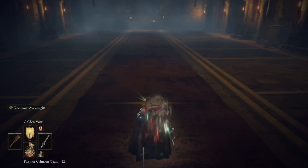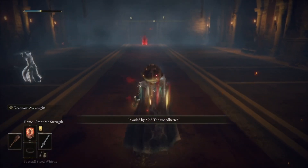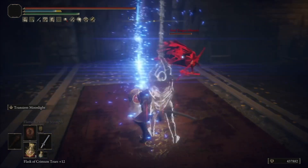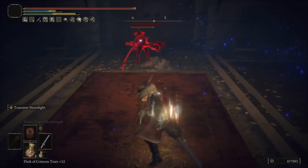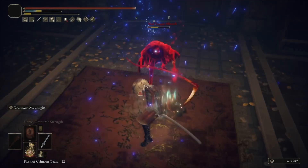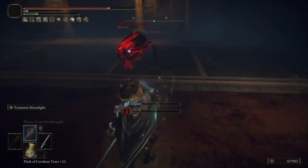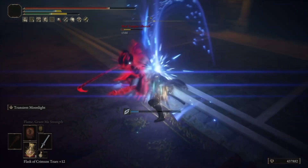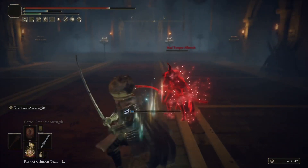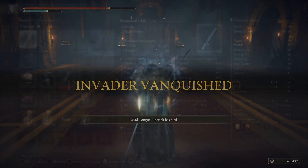For buffs, we're drinking our flask which has the Magic tier in it to help with the beam. You can use the Consecutive Attack tier as well if you're hitting with the sword itself. We're using Golden Vow and Flame Grant Me Strength. This works really well against NPC invaders — we know how good it is in PvP. It's pretty ridiculous; it is very powerful for NPC invaders and PvP because the beam is really good, can be buffed a lot, does a ton of damage, comes out very fast and is very hard to dodge, which gives you a big advantage.